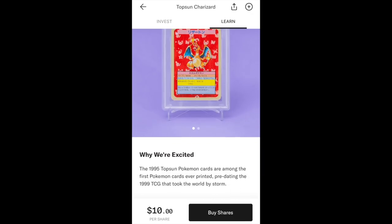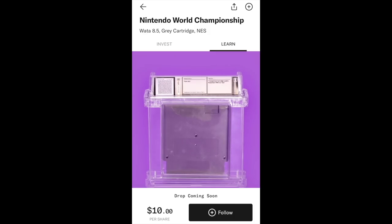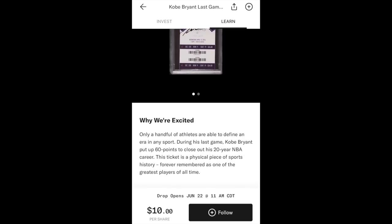Otis has sponsored the video. Otis is a stock market for culture — it gives you a chance to co-own items you've always wanted. They have weekly drops which include graded cards like the Top Sun Charizard, rare video games like a WATA 8.5 graded NES Nintendo World Championship game, and legendary sports collectibles like a PSA graded Kobe Bryant final game ticket. Download the free app, check out the latest drops, and click the link in the description to sign up and fund your account to get a free share. Thanks to Otis for sponsoring the video.